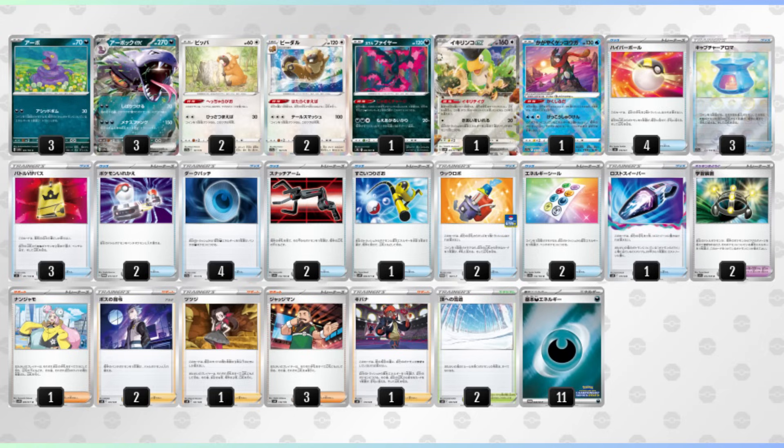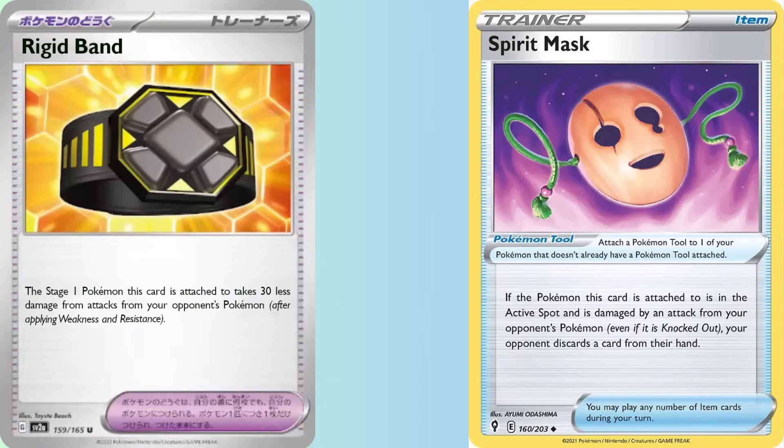This also plays Snatch Arm and throws in 2 copies of Energy Seal, which is like Dark Patch except it requires a coin flip. None of the Japanese lists I saw played Spirit Mask, and only one used Rigid Band to reduce the damage Arbok takes by 30. Regardless of how you want to play Arbok, the whole goal is to limit your opponent's ability to play the game — which I can only assume is super fun for them.